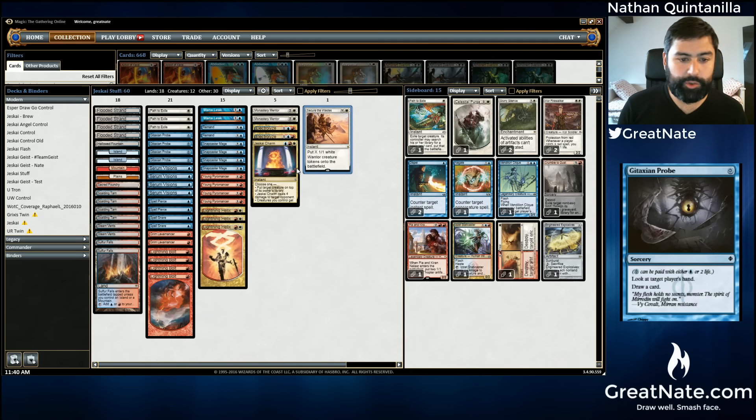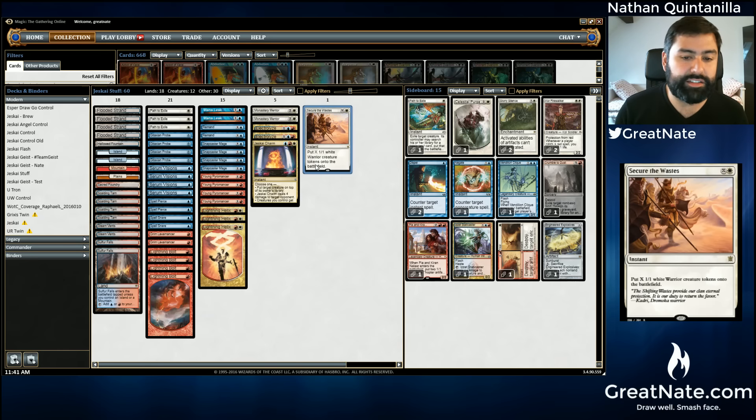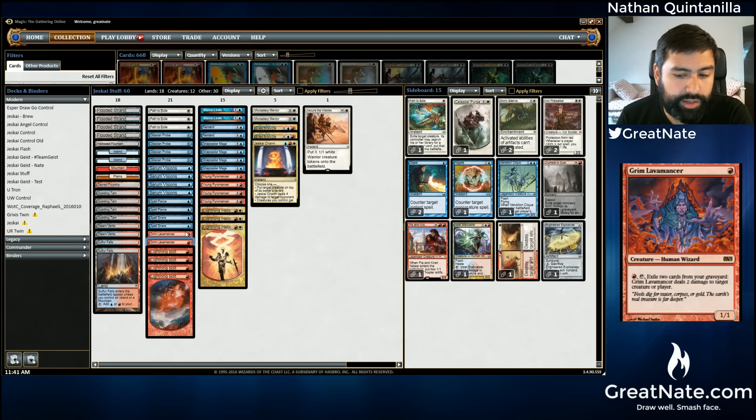Now my list is extremely similar to BBD's, and I think that's just a function of it not being that hard to come to these numbers in the deck. My list is obviously different — I want to try Jeskai Charm and Secure the Waste, which may be too cute. He's on four Remands; I still want to run two Mana Leaks because I just want to have a hard counter sometimes. I did put another Grim Lavamancer in here — initially I'd only had one, but he ran two and it looked pretty good. I think BBD is a much better deck builder and Magic player in general than I am, so I'm going to glean some things from his list.